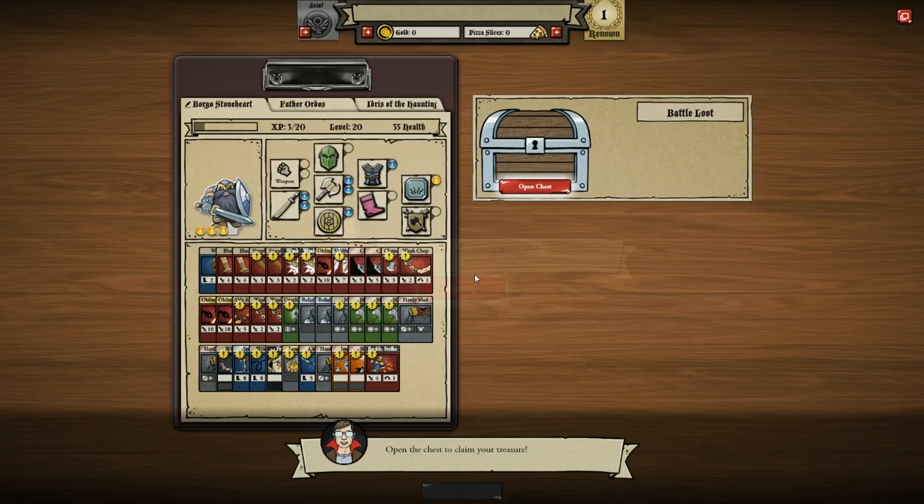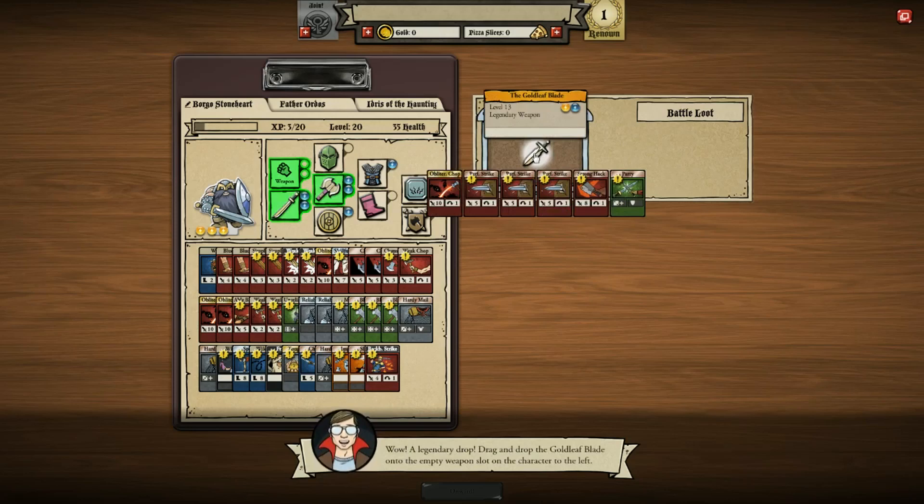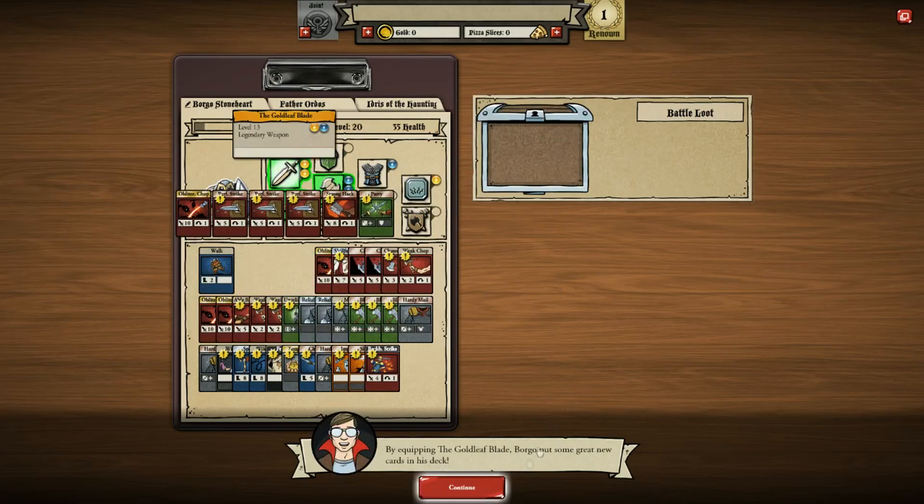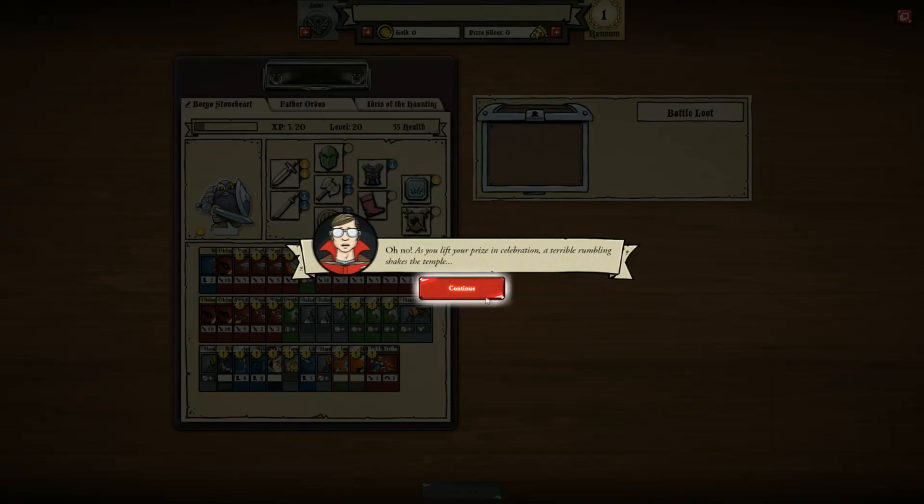The bones of Zoo 10th have returned to dust, and the treasure is yours. Yay! Open the chest to claim your treasure. Okay, so we've got a legendary weapon, level 13, the Gold Leaf Blade. A legendary drop! Drag and drop the Gold Leaf Blade into the empty weapon slot on the character to the left. By equipping the Gold Leaf Blade, Borger has got some great new powers and cards in his deck. God, that is a lot of cards in the deck.